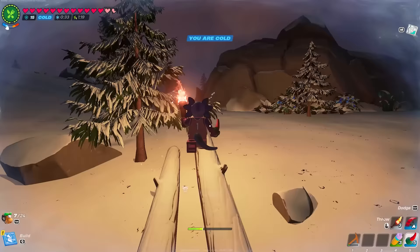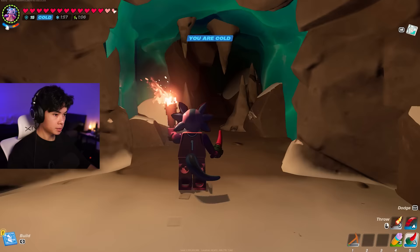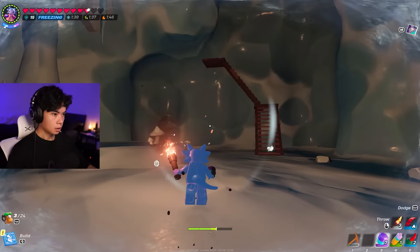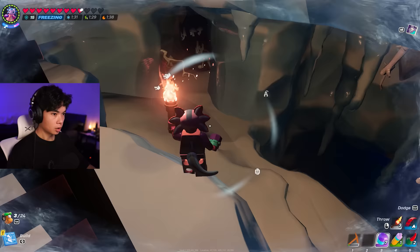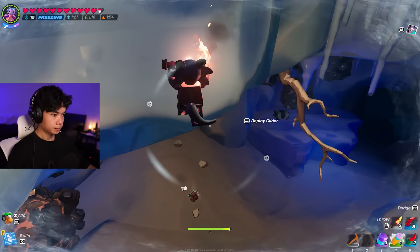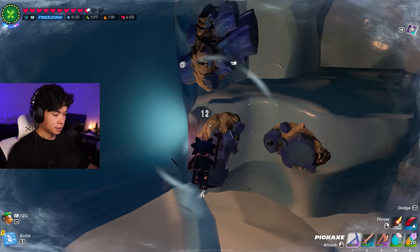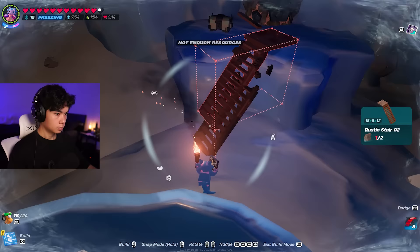We've made it back to the cave. We have everything in the right spot, but I'm already freezing — this is not good. Then I see the familiar markers and realize I'm in the right cave. My backpack is right there. We jump in, grab it, and we did it — fully back, nothing to worry about anymore. We got our loot and we're all set up. Time to get more iron.